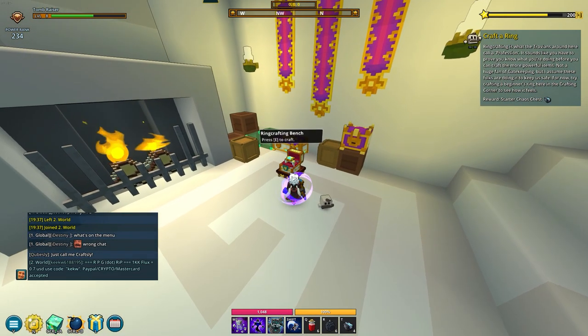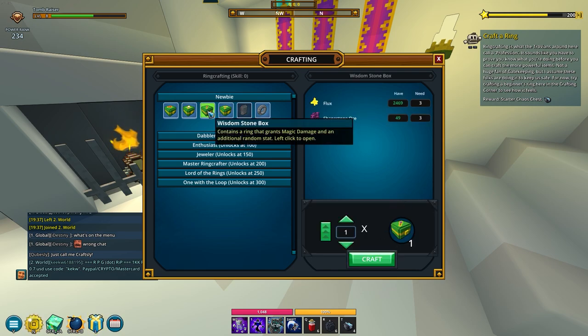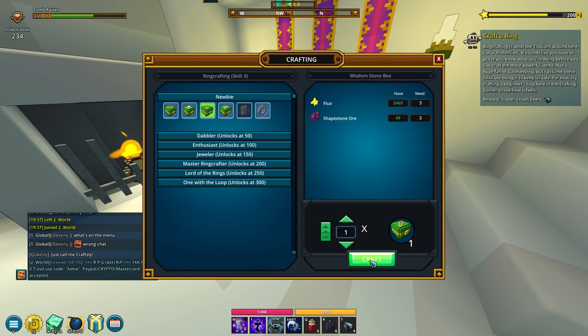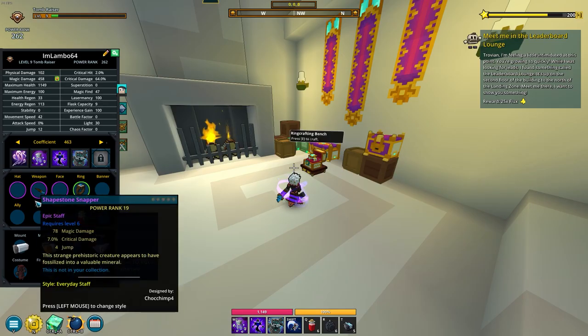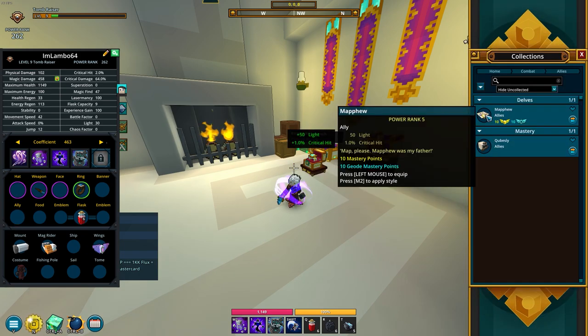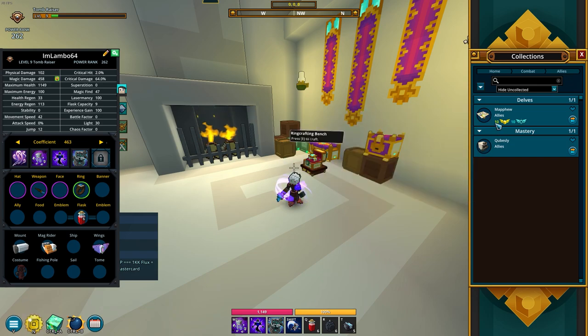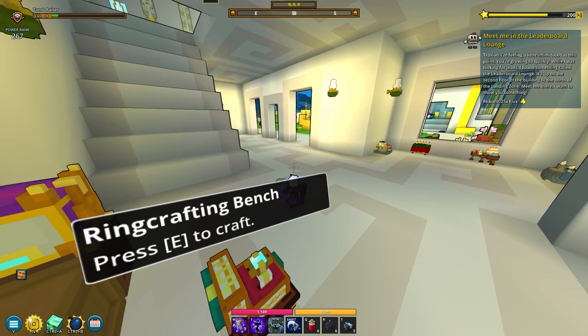Now we're at the point where we craft a ring. I hope I get jump as a second stat, because that's very nice to have in the beginning so you can just jump up those dungeons. Energy regen - oh wait. I just got this ally from the quest, but I also see that from those codes we applied we also got one which gives 50 light. It's between two jump and 1% crit hit - I think I'll take the jump. And on with the quests.